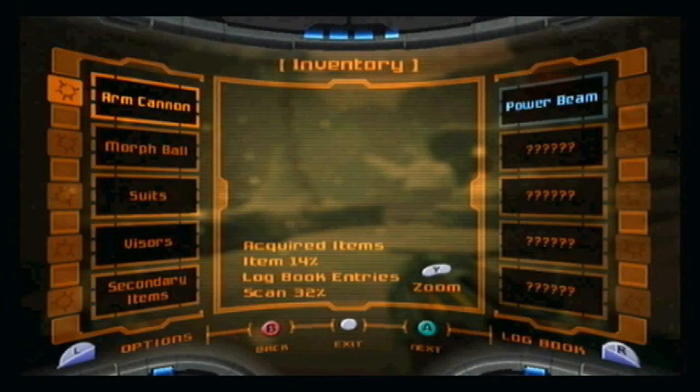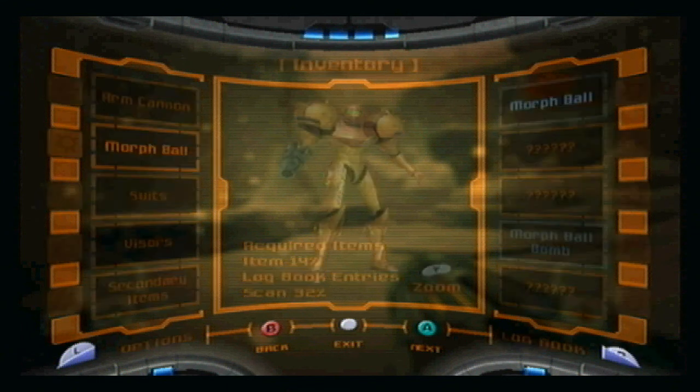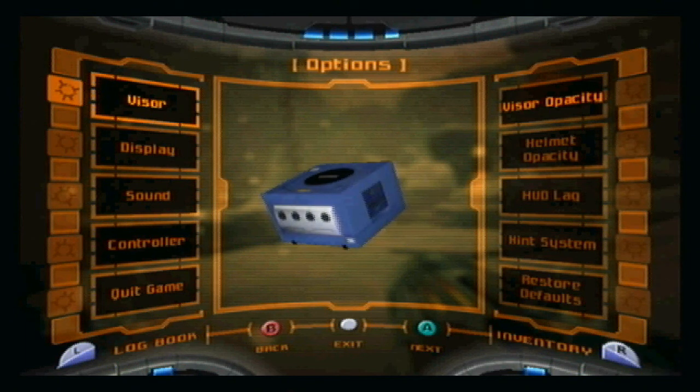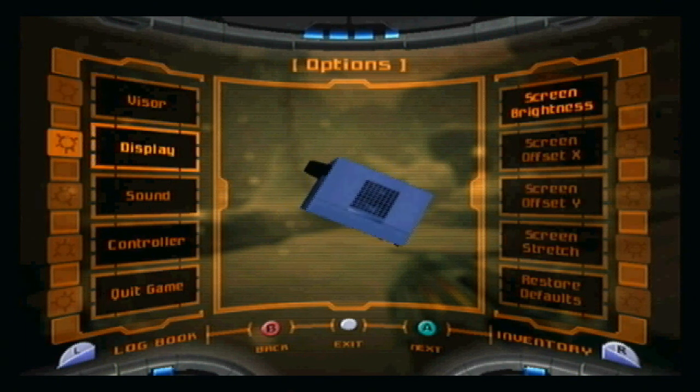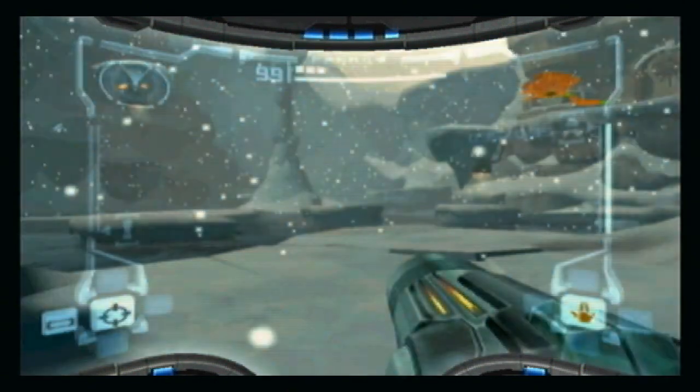I'm going to press the pause menu here and show you guys the menu screen because I don't think I've actually shown you this. There's also a GameCube symbol on here too, which I think is kind of cool. But this is the options screen.